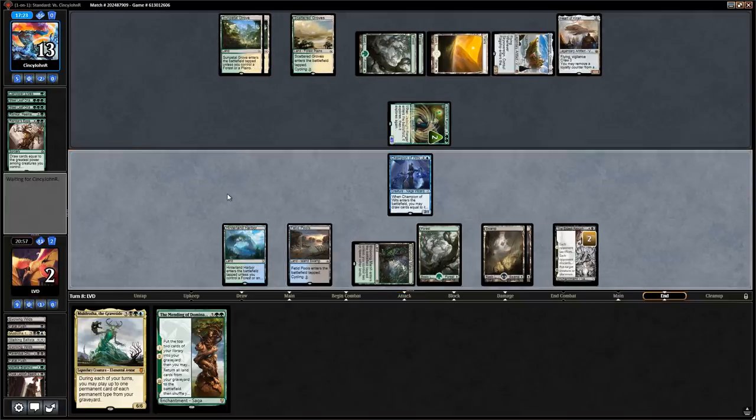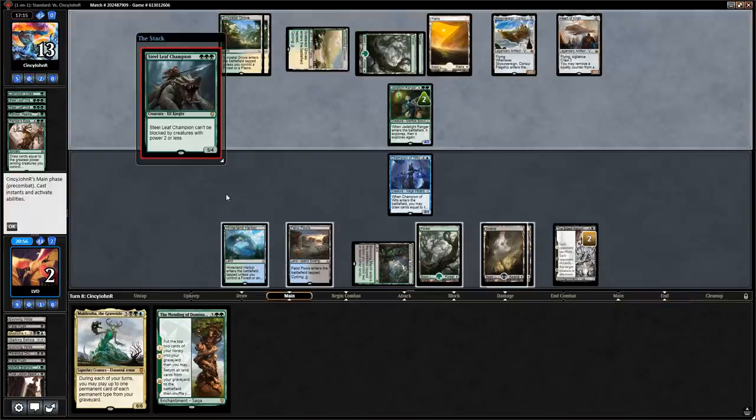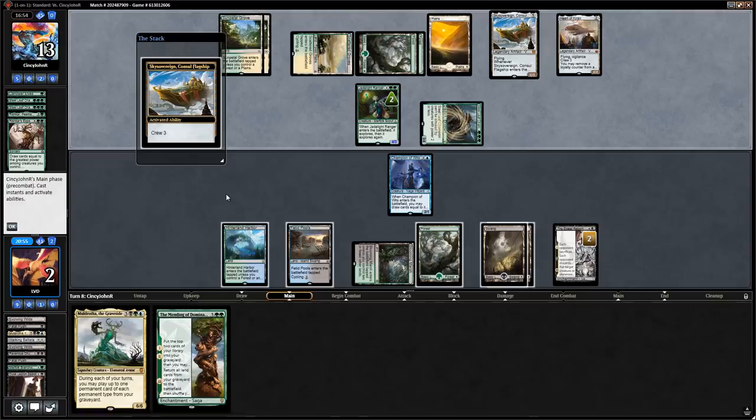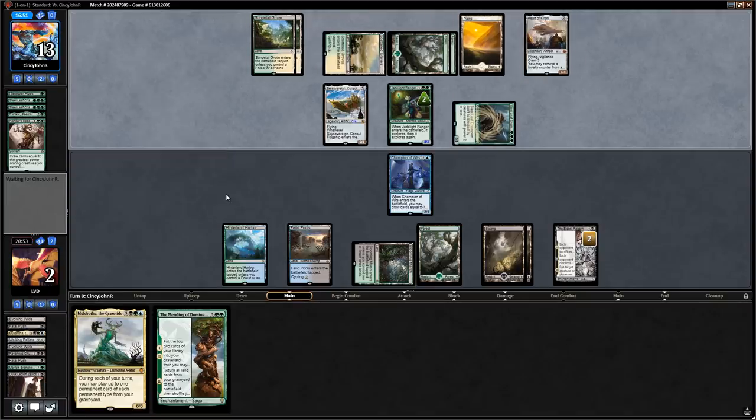Our only out is if our opponent doesn't attack with the flying vehicles, so we have to represent something like Vraska's Contempt. Even a Vraska's Contempt wouldn't necessarily do it since the opponent can crew Sky Sovereign with Steel Leaf Champion. If they go to combat, Sky Sovereign kills Champion of Wits and our opponent attacks with two lethal threats. If we cast Vraska's Contempt before combat they can crew Heart of Kiran with Sky Sovereign first and still have two lethal threats.